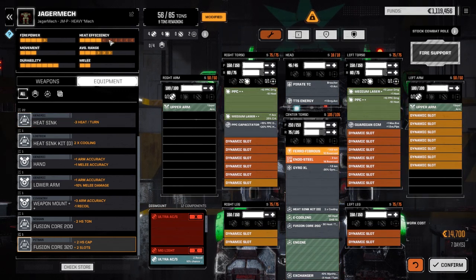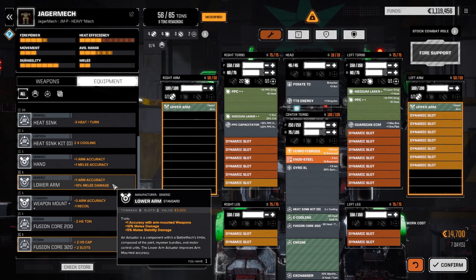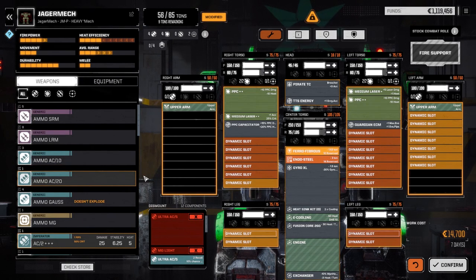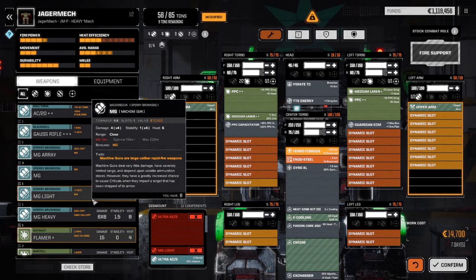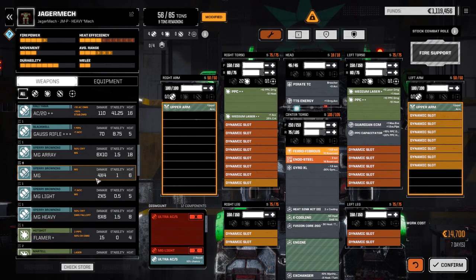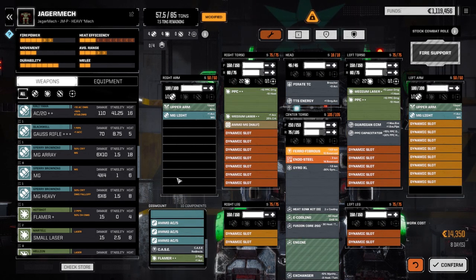In the CT we have our double heat sink kit. Actually not as bad heat-wise as I thought it was going to be. We'll be doing 72 damage with each PPC - 15% is 6.5 plus 3.25 is 9, so almost 10 more damage - 74 damage per PPC. That's actually pretty good. We've got a 260 fusion core in there - that's fine. Maybe we do leave the light machine guns in - another light machine gun, half load of ammo with CASE.